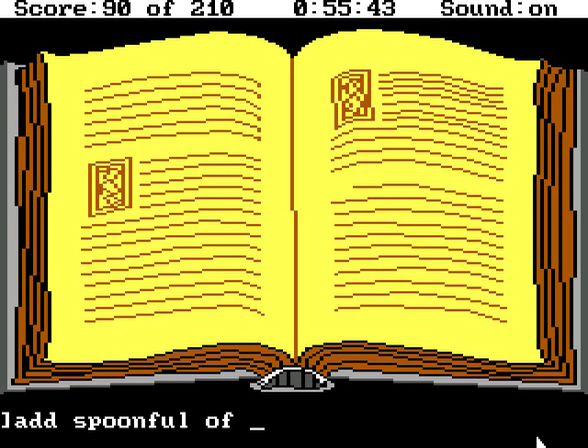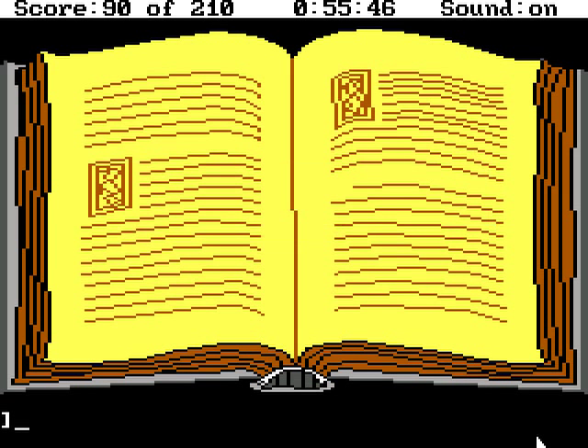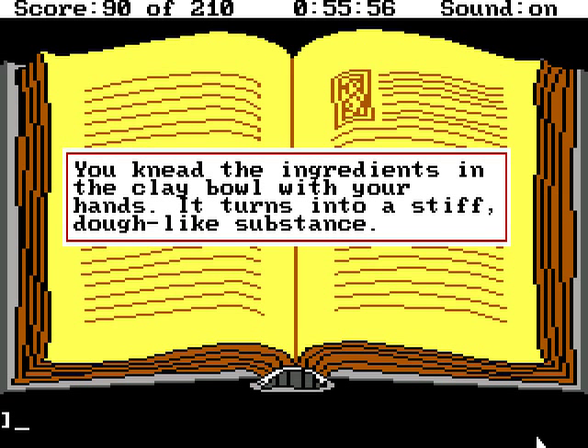Add spoonful of powdered fishbone — you pour a spoonful of fishbone powder into the clay ball. Put dew in ball — you pour a thimble full of dew into the clay ball. Mix with hands — you knead the ingredients in the clay ball with your hands. It turns into a stiff, dough-like substance.